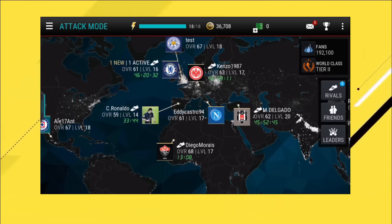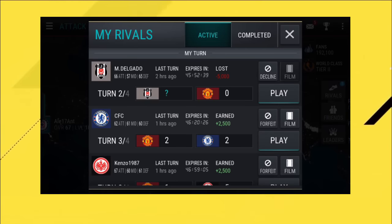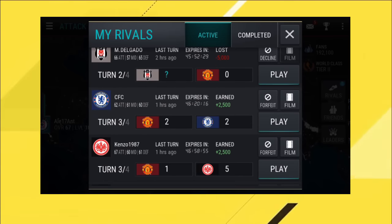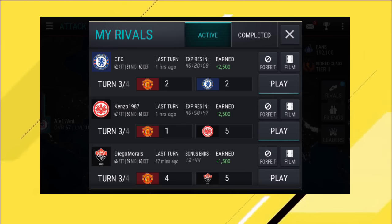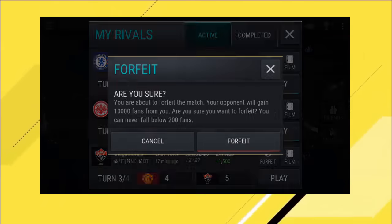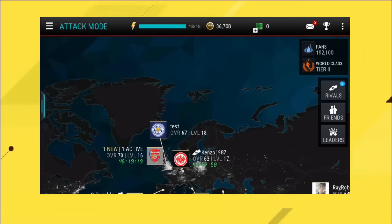The next tip I'd like to give you: when you come to the attack mode menu, go to Rivals. You'll see challenges from your rivals — for example, this Kenzo 1987 guy where I'm four goals down and need five goals to win. People have scored 11 goals against me and I had to score 12 goals to win. But do not forfeit — never forfeit. Whether you win, lose or draw, you're gonna get the specified rewards given when you played the match. Never forfeit your rivals matches.